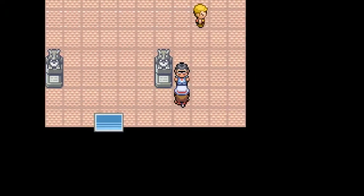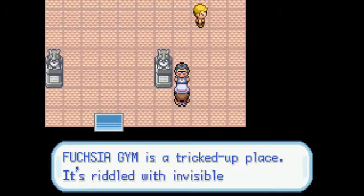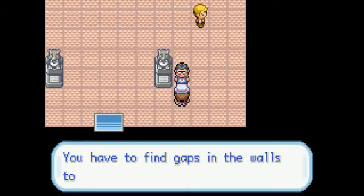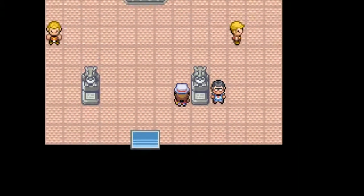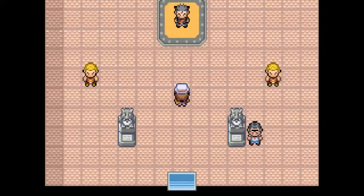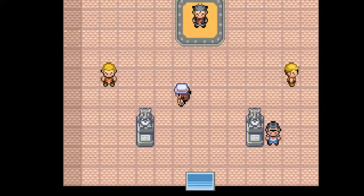Excuse me, this is the Fuchsia Gym! Fuchsia Gym is a tricked-up place, it's whittled with invisible walls. Koga might appear close but be blocked off — you need to find gaps in the walls to reach him. So you think you can just waltz up to Koga? Nope. Invisible walls. In Gen 1 you could tell where the invisible walls were, but in this game? Not too much.